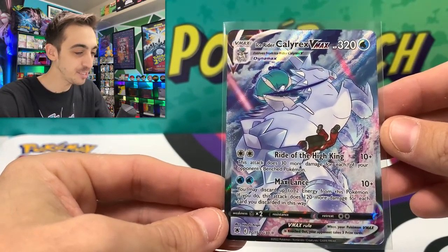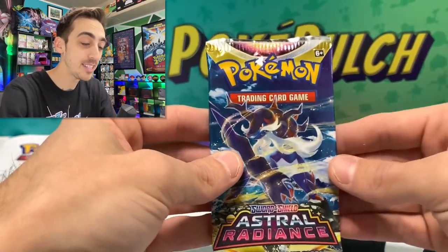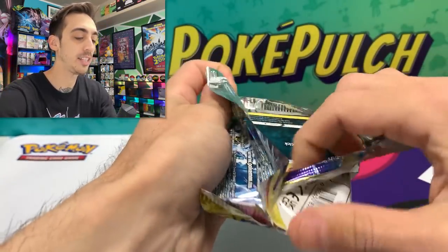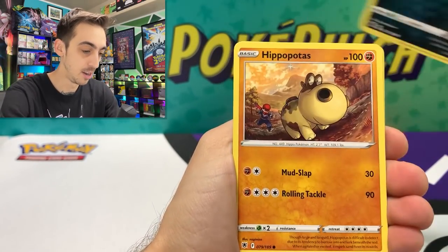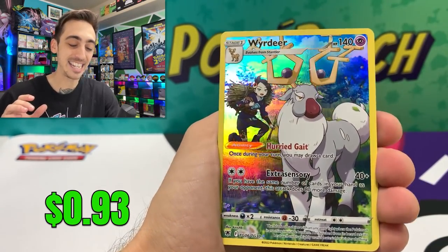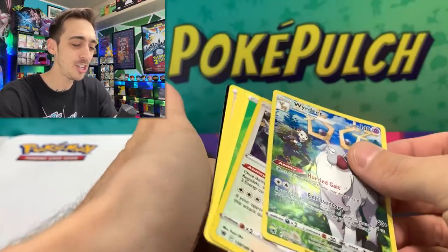I really love the artwork on these Trainer Gallery cards. I really hope they keep putting more of them in there. So far, three pack blister is leading the day. One more pack from the three pack, then we'll get into the Elite Trainer box. We'll save the Kleavor V-Star box for last since there's only two Astral packs in there. Nickit, Hippopotas, Cyndaquil, Hisuian Quillfish, Hisuian Growlithe, and the Wydeer Trainer Gallery. Three pack blister might have just saved the day!